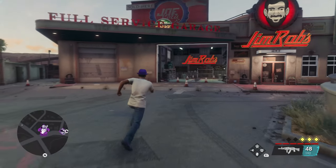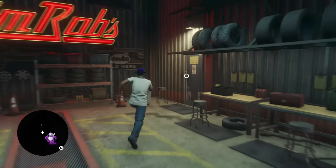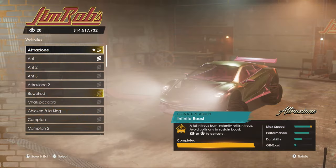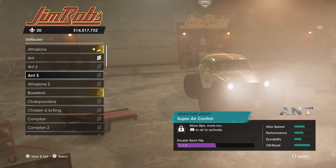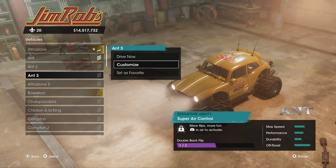Hello trophy hunters. I'm going to teach you how to do a quadruple backflip, and this is going to require us to have a vehicle with a signature ability called super air control. For this you need a car with this signature ability. If you don't have one, do the Pony Express side hustles and you'll get these little buggies — I'm sure you'll get a couple of them there.